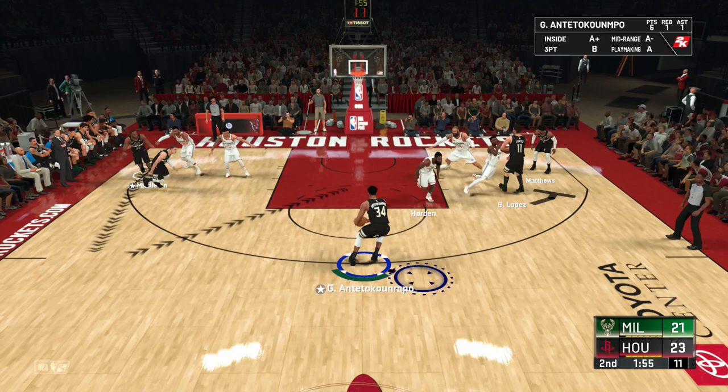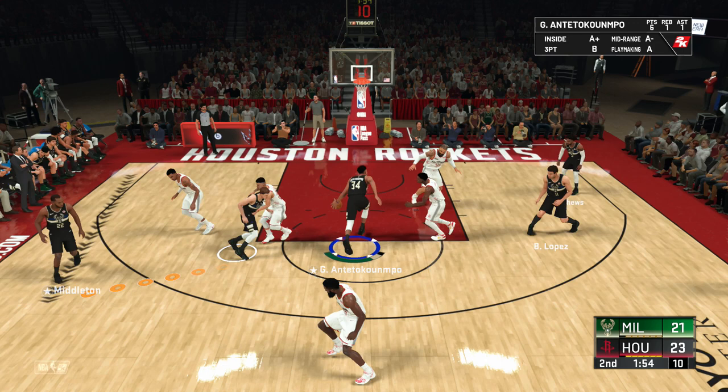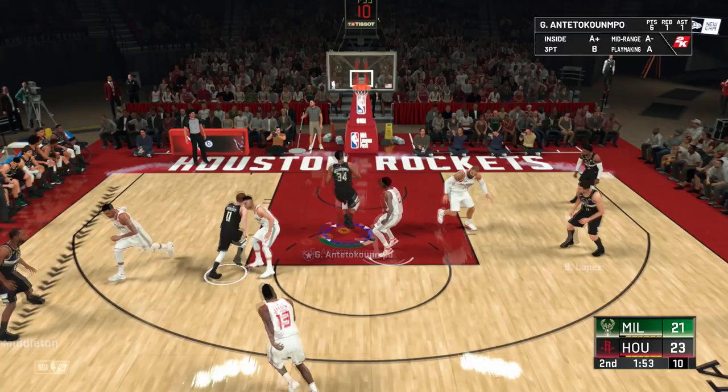Instead of leaving space, he runs at me, so I dribble past him and he ends up at the three-point line, basically out of the play. It's pretty much a three-on-two: Giannis, Matthews, and Lopez against Chandler and House. House tries to help but he's too late — with someone like Giannis you have to be in front of him, not beside or behind. So I'm not worried about House; I'm looking at Tyson Chandler to see if he'll help or stay on the shooter. I go in, hop-step, see him rotate out to the shooter, and dunk the ball.